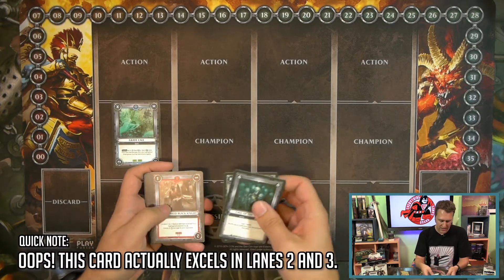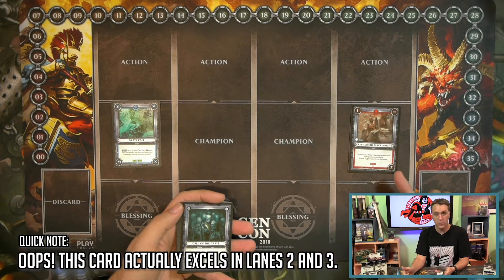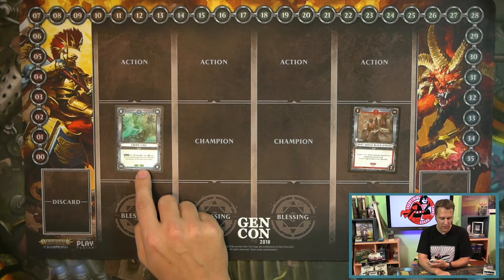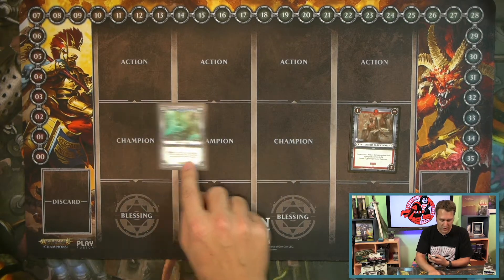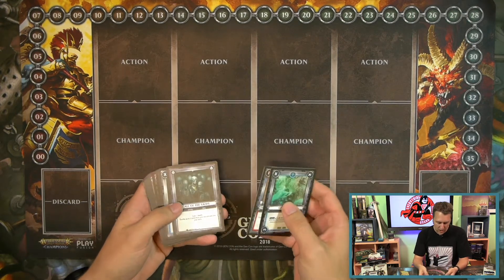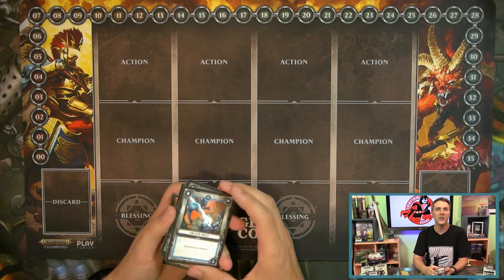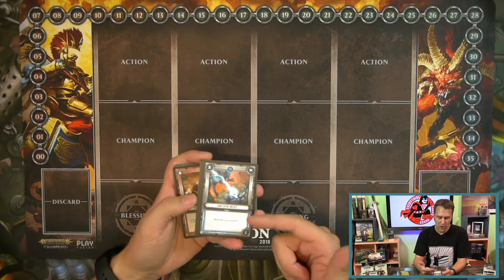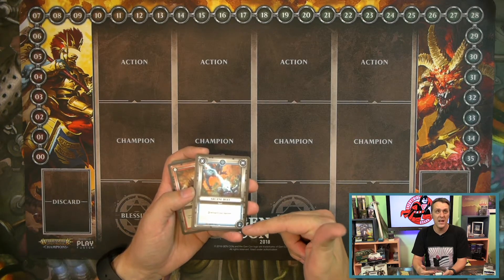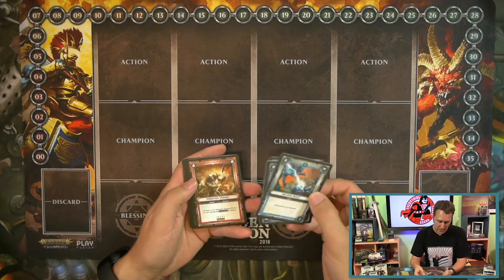Most cards affect themselves and some other lanes. If you play Grave Call in lane one, it's going to work in lanes two and three, which is really nice — some additional functionality across the lanes. Next is Arcane Bolt, a pretty standard card that comes across in a lot of the campaign decks. This one has no text on the first two rotations, and the last rotation is going to deal seven damage to your opponent. As you start with 30 life each game, that seven damage becomes super relevant super fast.